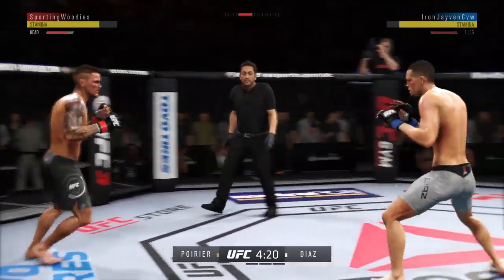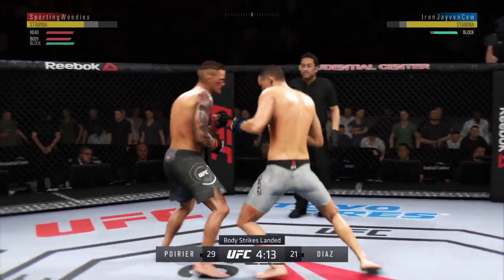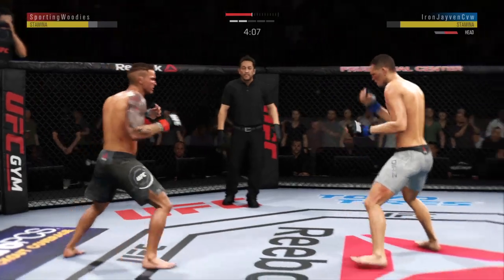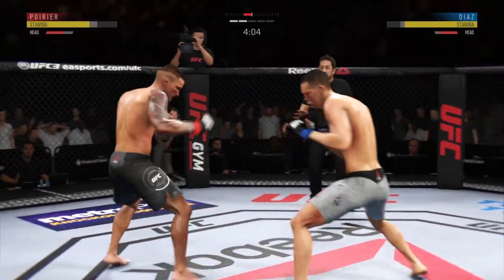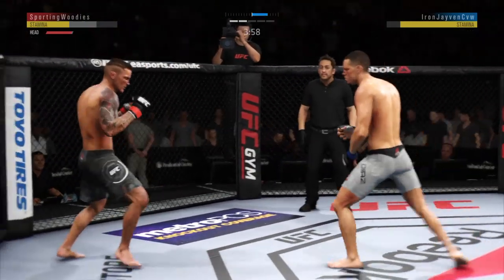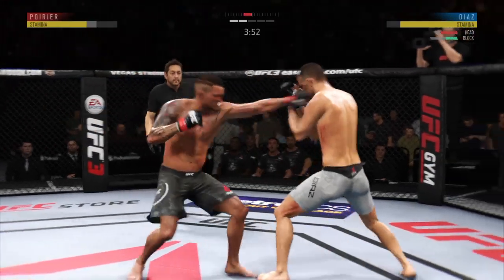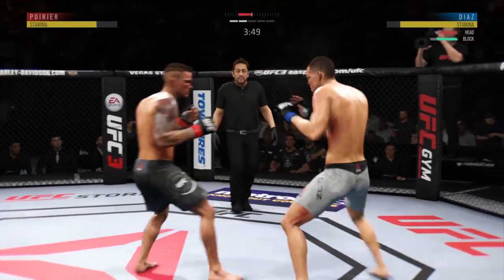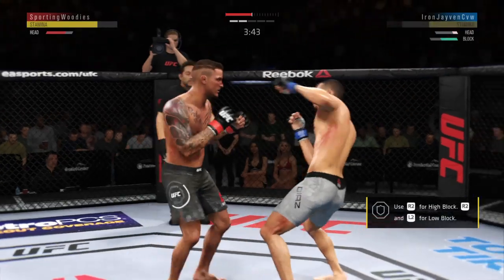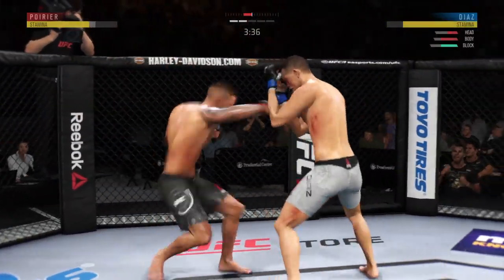Tagged him. Leg kick. That punch landed flush — that one hurt. Big kick. Now starting to snap off that jab. Tried to set up the straight left but missed. Switching stances. Going back to southpaw now. Attempts a big hook to the head but misses. This could be it right here — big left hook. He's landing some good shots here. Very nice. Hard hook.